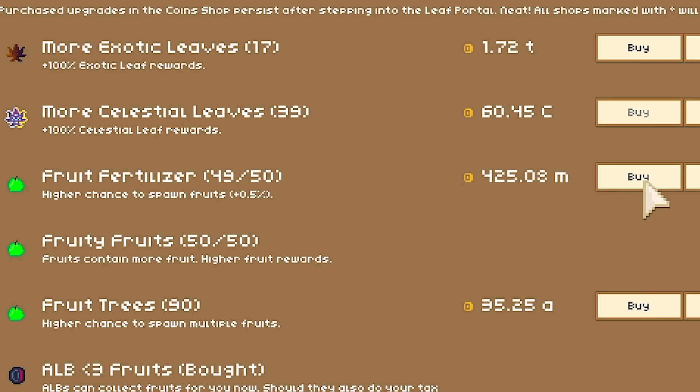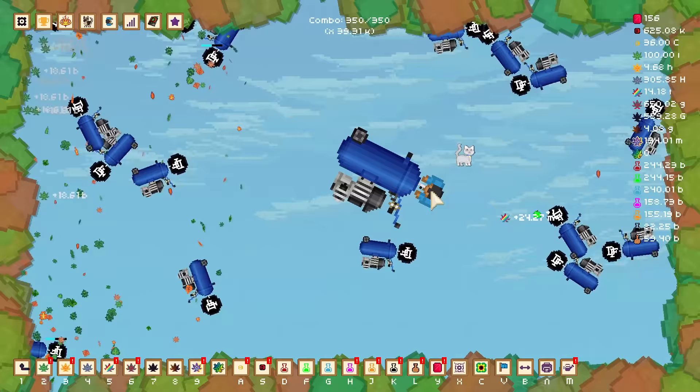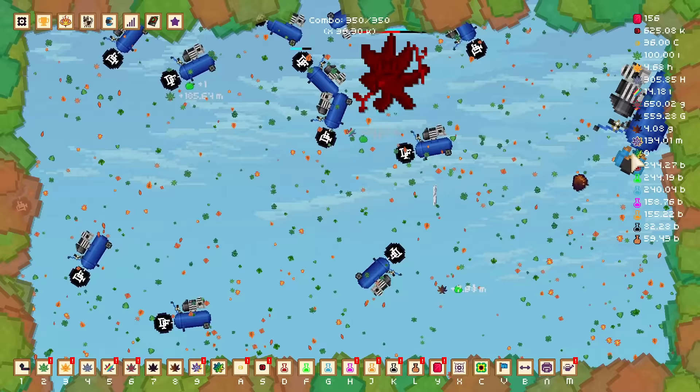Level 50 is going to cost 425 million. We bought all these things and my coin number hasn't moved once. I'm pretty sure I just saw celestial fruit — it gave me 11,000 leaves, which is a fraction of what the enemies give me, so that was maybe a bit of a waste. But I'm used to wasting things. Mostly my time.